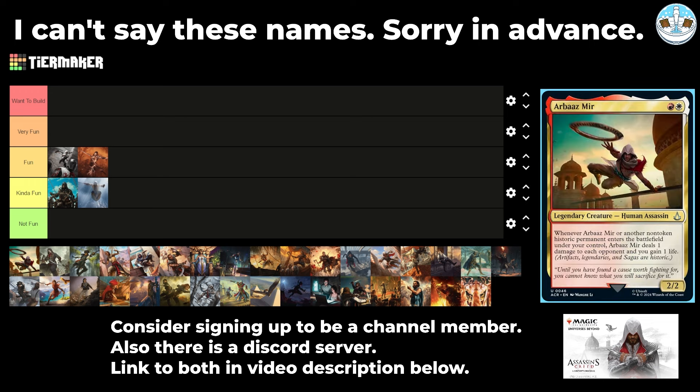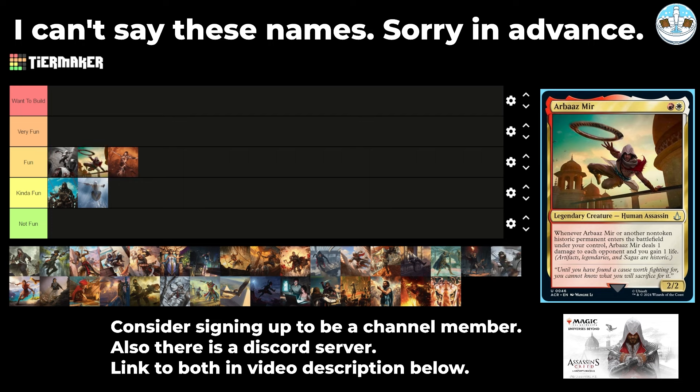Next up is Baz Mir — a 2-mana 2/2 human assassin. Whenever it or another non-token historic permanent enters the battlefield under your control, it deals one damage to each opponent and you gain one life. This seems actually really good in PDH — it's an uncommon commander that's like an Impact Tremors in the command zone. Even in regular Commander, you can do Boros Artifact Storm. And since this is dealing damage, if you can give it infect, it can infect out the table. I'll put that in Fun.